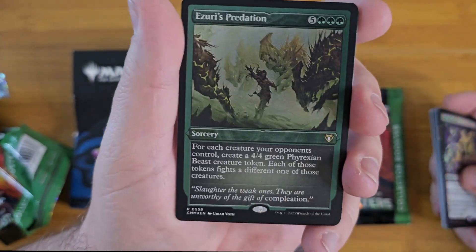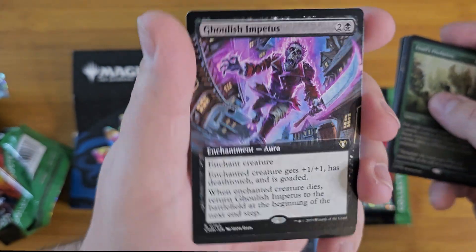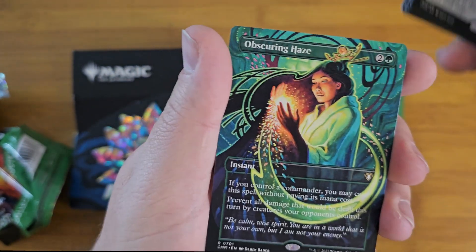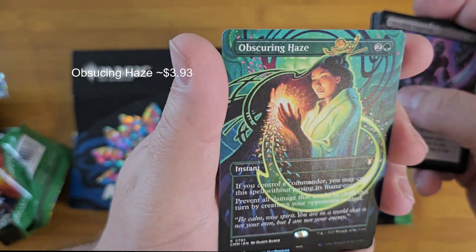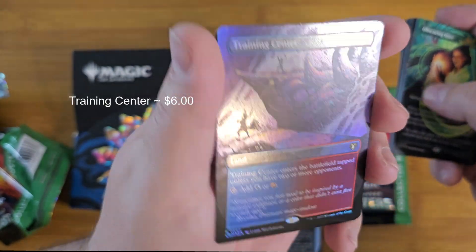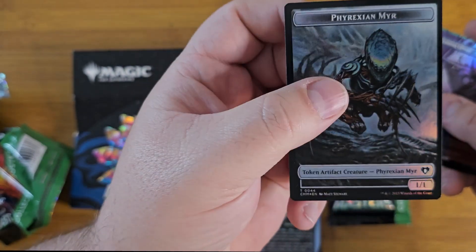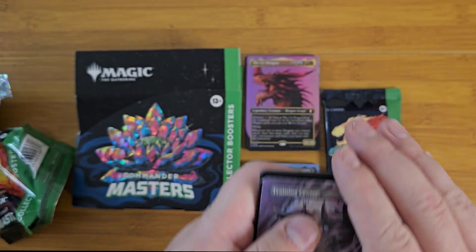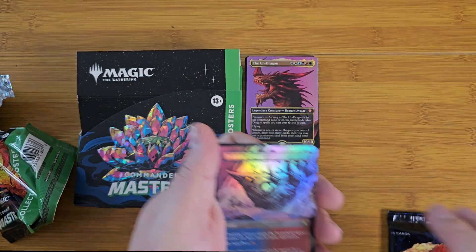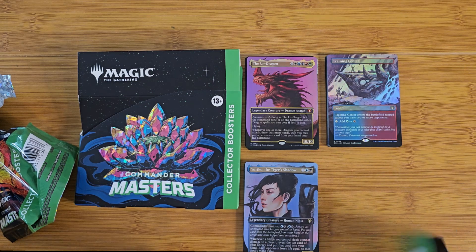Imp's Mischief. Azuri's Predation — ooh, nice! Ghoulish Impetus. Obscuring Haze. And a Training Center — full art foil. Eldrazi and a Phyrexian. Mwah! All right.